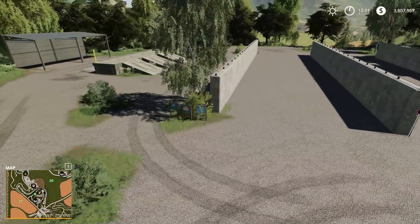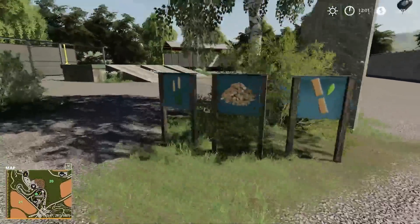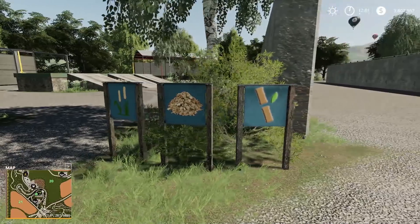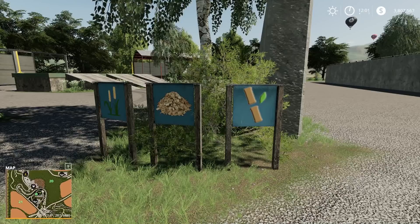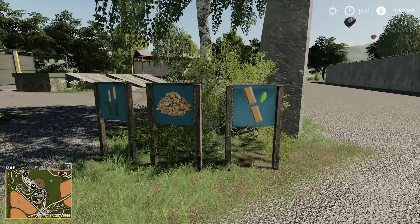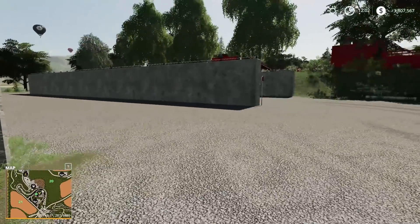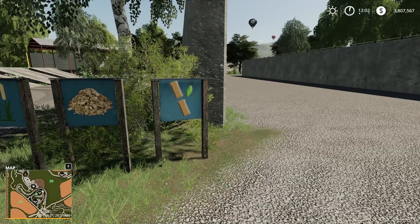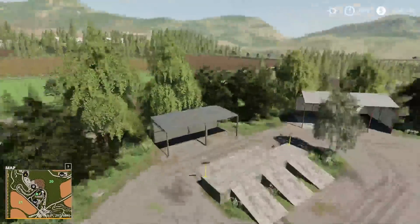The biomass bunkers — one on the end I'm assuming is miscanthus, which would be Maize Plus only in the gold version. The others are wood chips and sugarcane. Essentially you're going to take wood chips, sugarcane, or miscanthus and put them in these bunker silos to ferment, and it will give you biomass — since biomass is a product needed on the map for certain things.